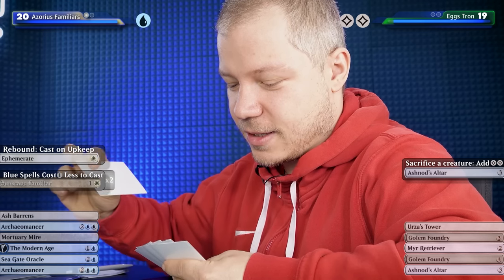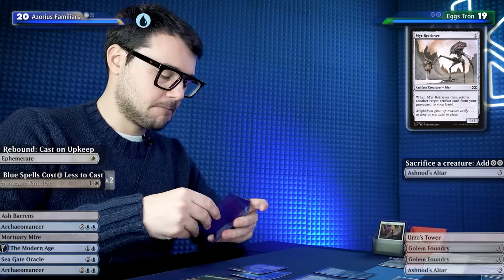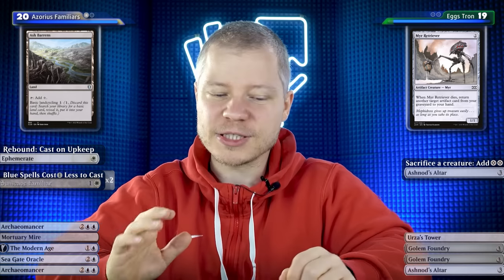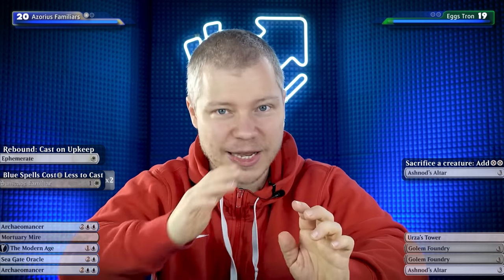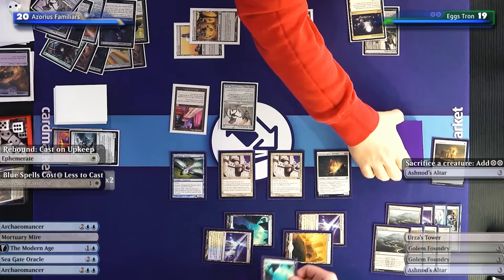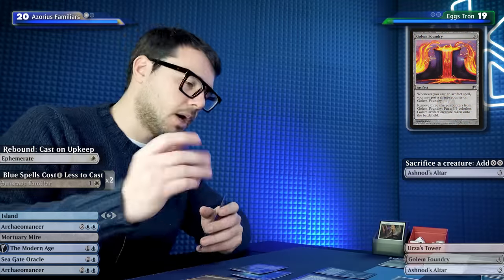Going to combat. I'll cycle Ash Barrens, fully tapped out. Some of these games I can win just slamming Foundry and casting the artifact spells - putting pressure with Golems. If I had three lands on turn three I would have just slammed the Foundry. But it wasn't in my arsenal, so we have to play the combo route. Cycling Ash Barrens and moving to second main - with three mana now, let's get the Golem Foundry.